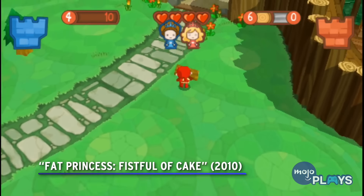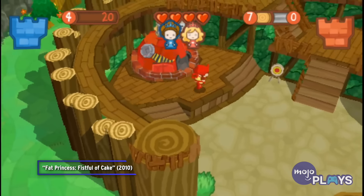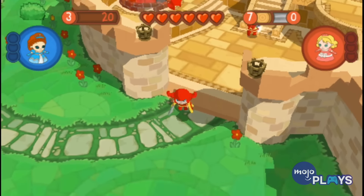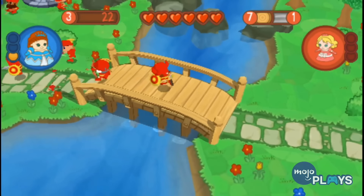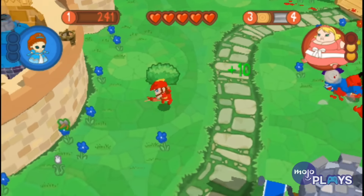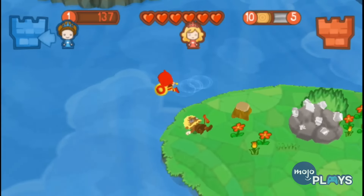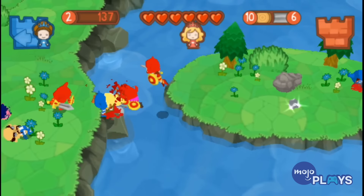Fat Princess Fistful of Cake. While this was simply a handheld port of the PS3 game Fat Princess, Fistful of Cake is more or less the superior version of the game even if there were some visual sacrifices. Fistful of Cake offers up four new modes to the already addictive multiplayer in the form of Demolition, Jailbreak, Dilapidation, and Grim Reaper. These same modes help expand the single player campaign as well as six exclusive maps. This port alone is why we would love to see one of the many Sony live service games supposedly being developed become Fat Princess — as a free-to-play game, so long as it stays true to Fat Princess and not that dumb top-down hack-and-slash Fat Princess Adventures, which was horrible.